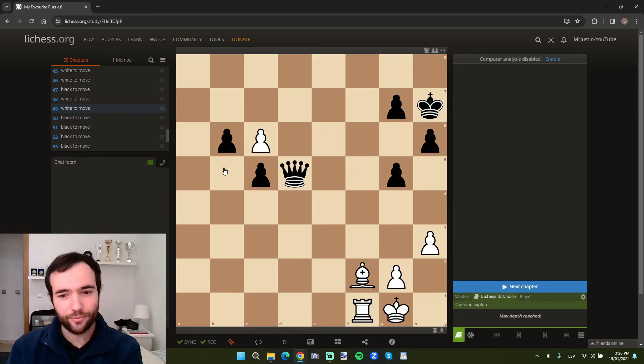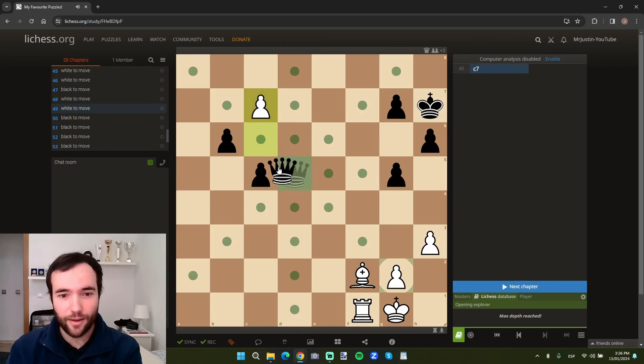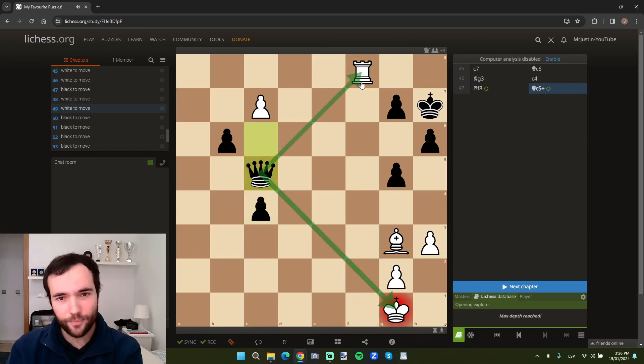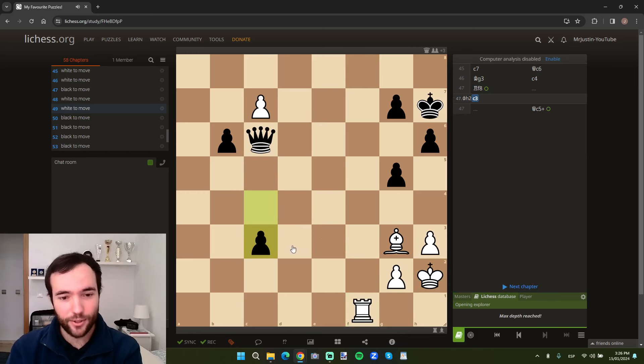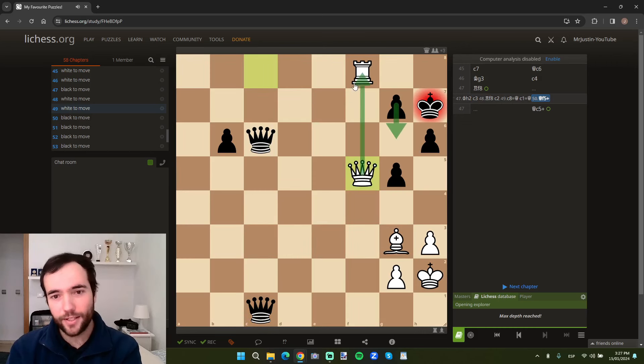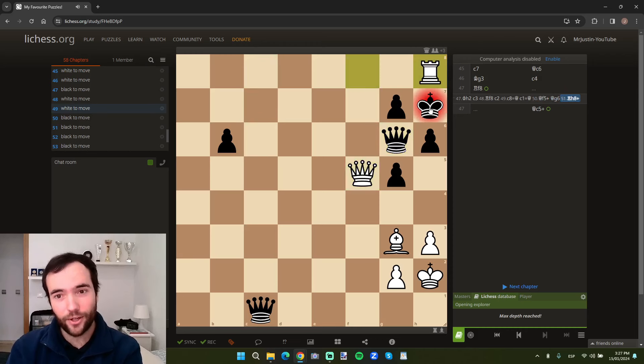Now I'll go through it moving the pieces. It's good practice to visualize the entire solution or variation. Maybe you should try and pause the video and go through that entire sequence without any help. But now I'll just go through it quickly moving the pieces. So c7, queen c6, bishop g3 to protect the pawn. Black has to just push. King h2 — key move, because rook f8 here loses to this check — so we have to go king h2. Black continues to push, now rook f8. Black continues, we queen. Black queens, so we're currently down a queen, but queen f5. If g6, this is checkmate in one. Black has to block. Rook h8 — very nice, removing the defender. King takes, we take the queen, and we're up a piece.